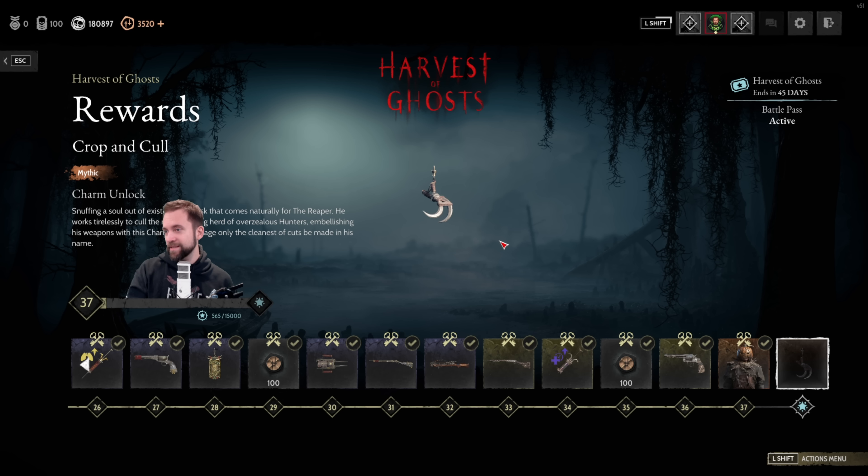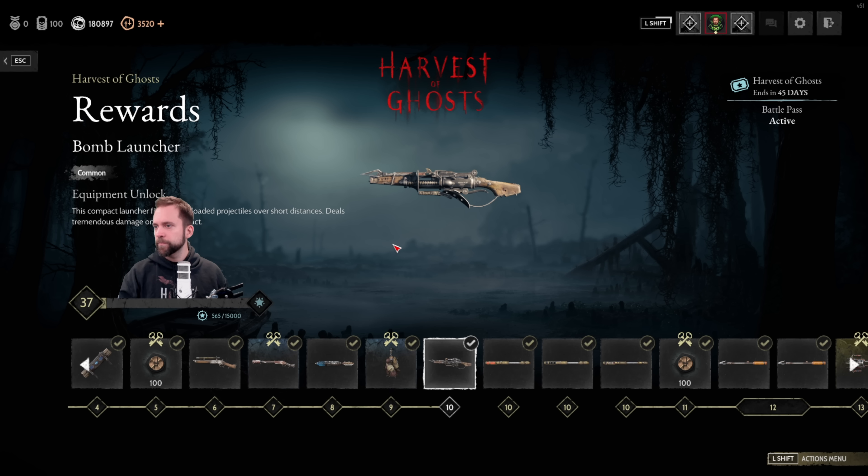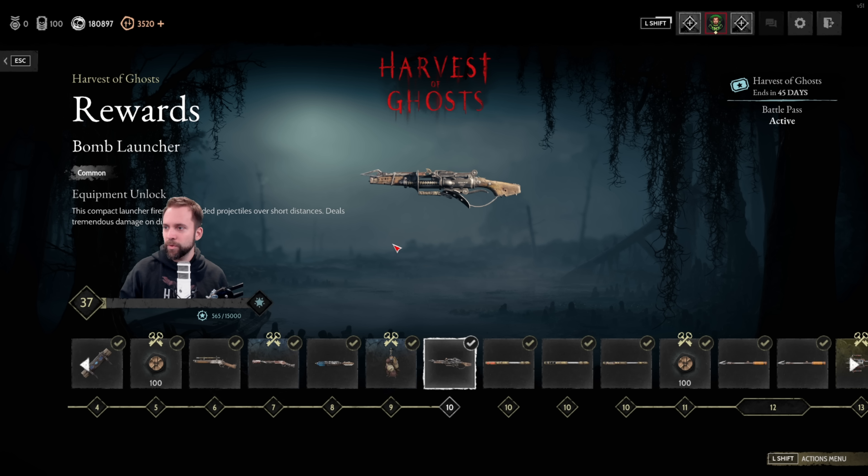The battle pass stops at level 37 and doesn't go all the way to 50. But there's a lot of new stuff in it and I honestly love it. I like the increase of medium slot weapons and variants — they're not really new guns, but I want more of this makeshift stuff. We need more unique weapons that give us a reason to play the game — these are unique selling points because only Hunt has them. And with that, you've seen all the rewards.